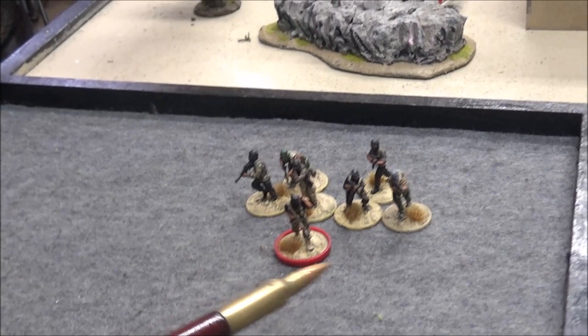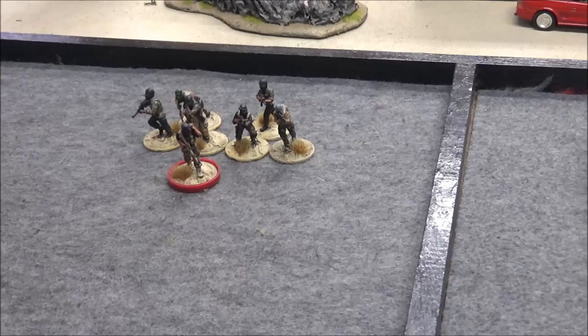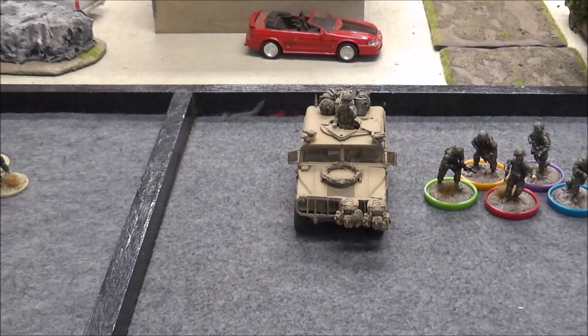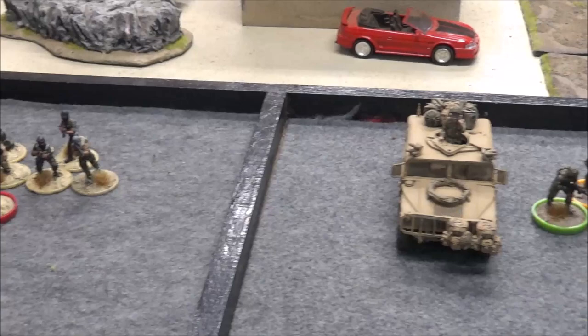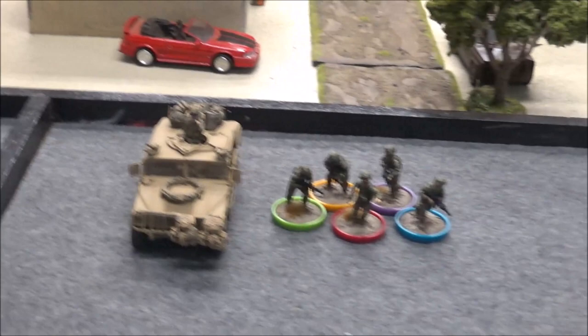Now let's look at the forces. Starting with the terrorist forces: this is the Red Scorpion — he's the leader, the commander of the force. He has an assault rifle. All the other guys are militia — that's the quality level of the troops. There are different levels, and some Rangers are also considered militia-level, but that's just a game designation for skill, not a real-world descriptor.